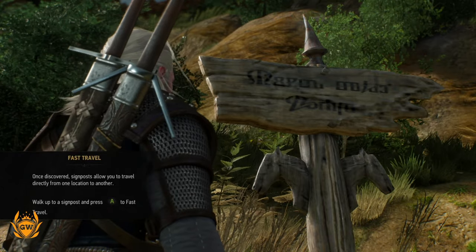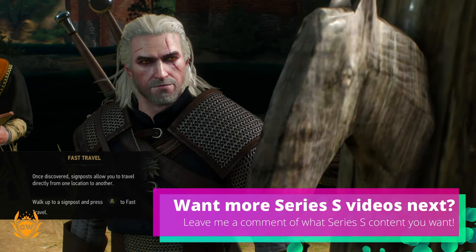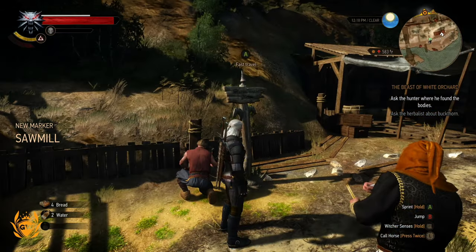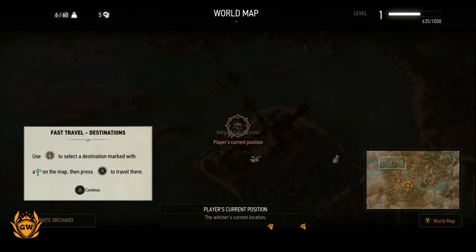Fast travel — once discovered, signposts allow you to travel from one location to another. Walk up to a signpost and press A to fast travel. This is perfect timing because this is one of the things that, when I did a bit of research, used to take a long time to load on last-gen consoles.